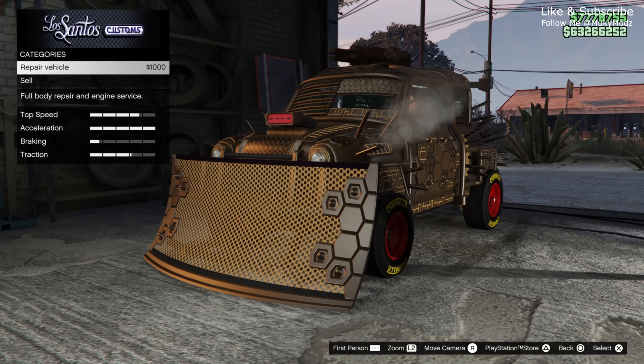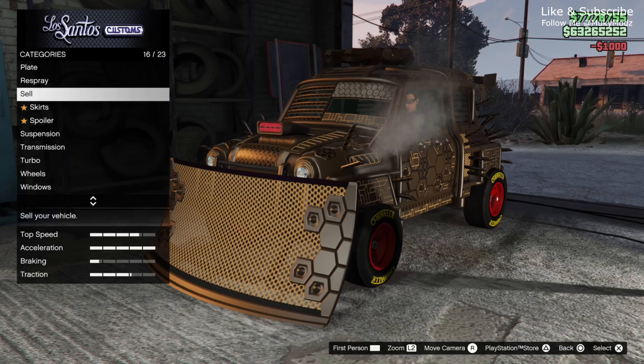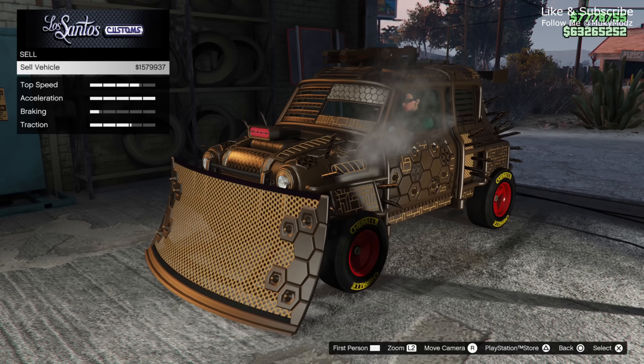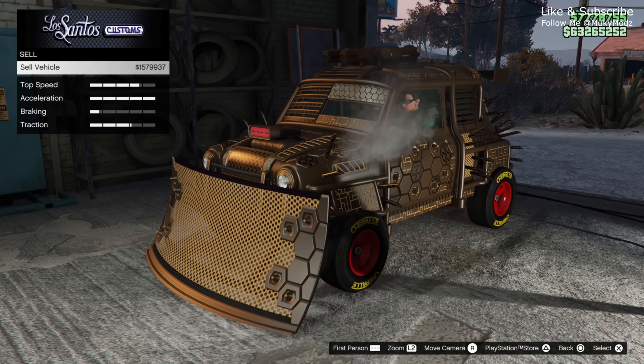You do have to repeat this glitch from step one for each duplication. To start again, make your way outside your bunker and request another Fagio motorcycle from a car garage — make sure it is a car garage and not your MC club — then just repeat the steps over and over again. You can duplicate as many cars as you want and then go on to sell them to make yourself unlimited money in GTA 5 Online after all of its hotfixes.